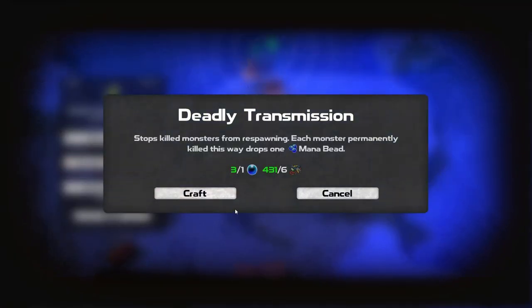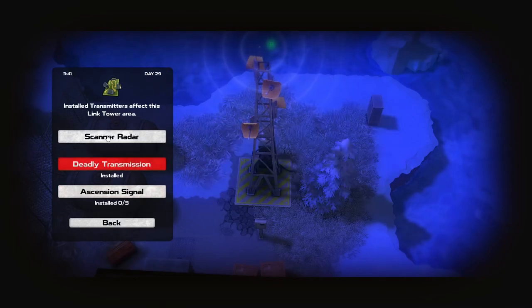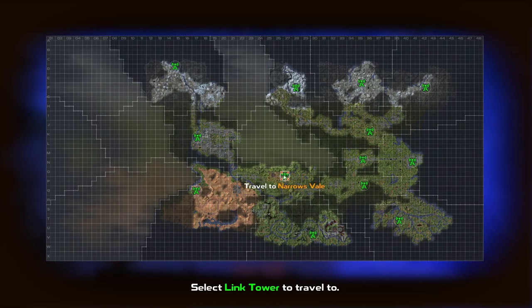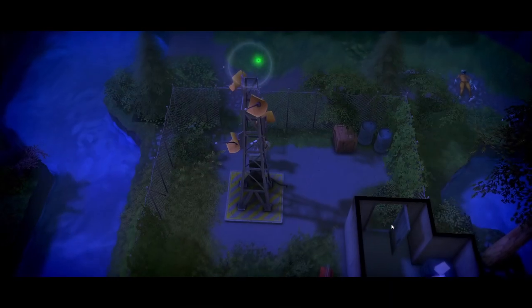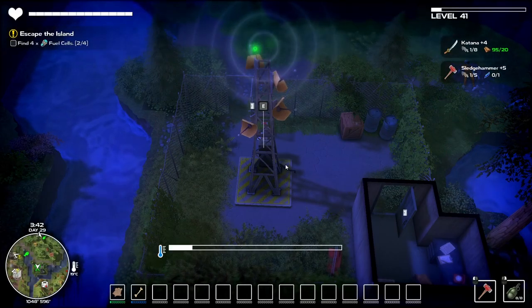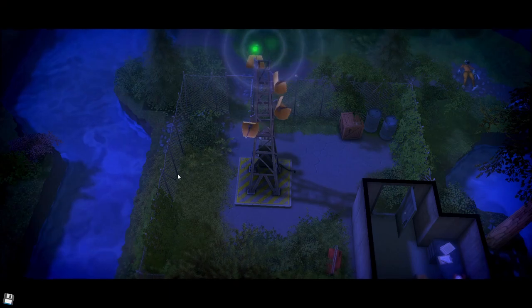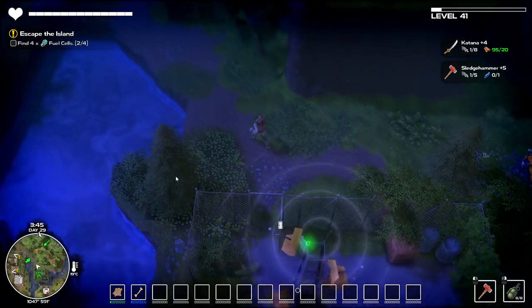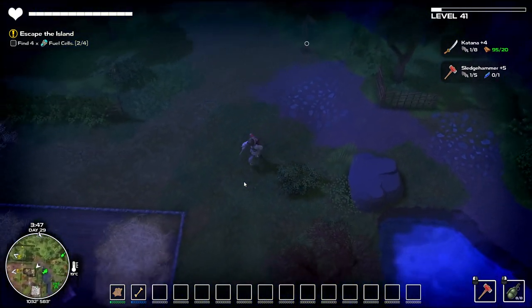Transmitters — deadly transmission — yeah I've got three of those, so that's good. There we are, now everyone should get that. Let's travel back down — not to there, to the other place. The smelter — oh hang on, we may as well go here now. I was going to go and activate that thing first but that doesn't matter.